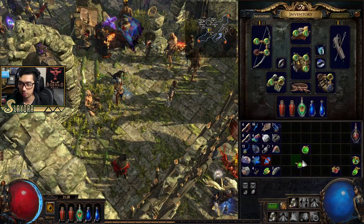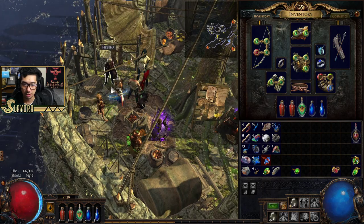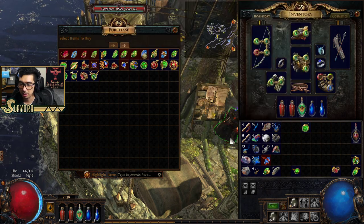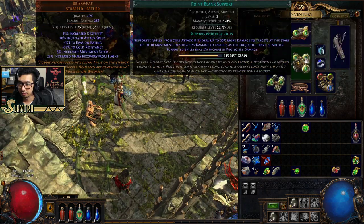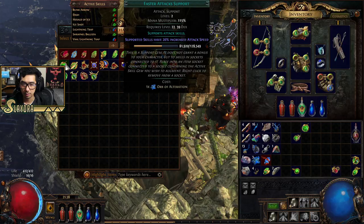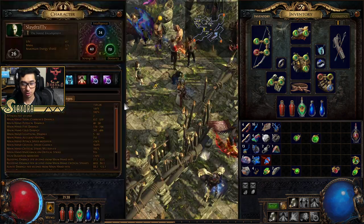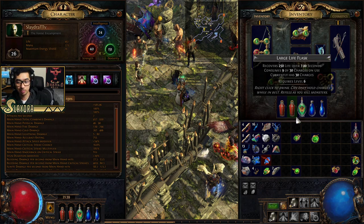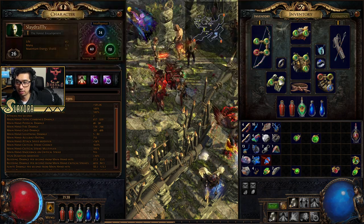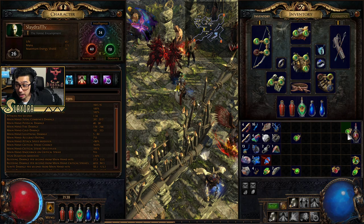I actually want to try Faster Attacks. I honestly would rather have Faster Attacks on both of these — I just like it when things attack very fast. I'm going to find out which one does more damage. Sometimes the tooltip lies though, just as a heads up. I'm going to find out whether Added Cold Damage or Faster Attacks is better. We actually increased DPS by swapping that. It's fine to upgrade gems if you happen to have extra slots.